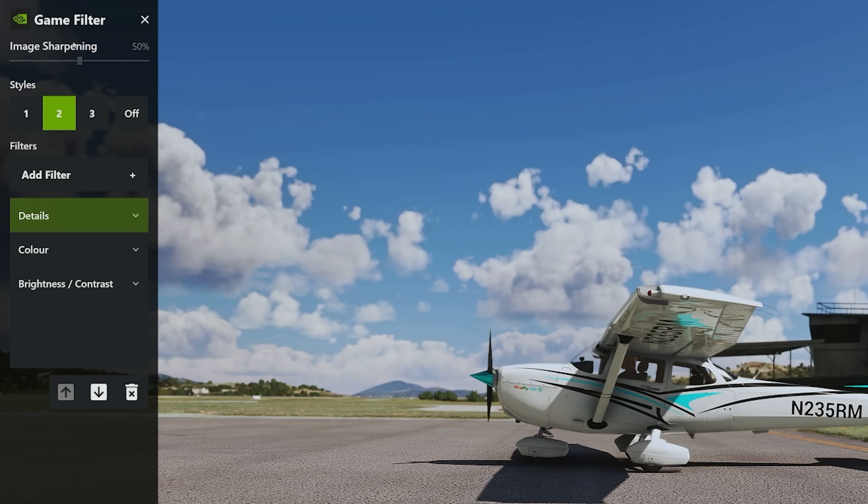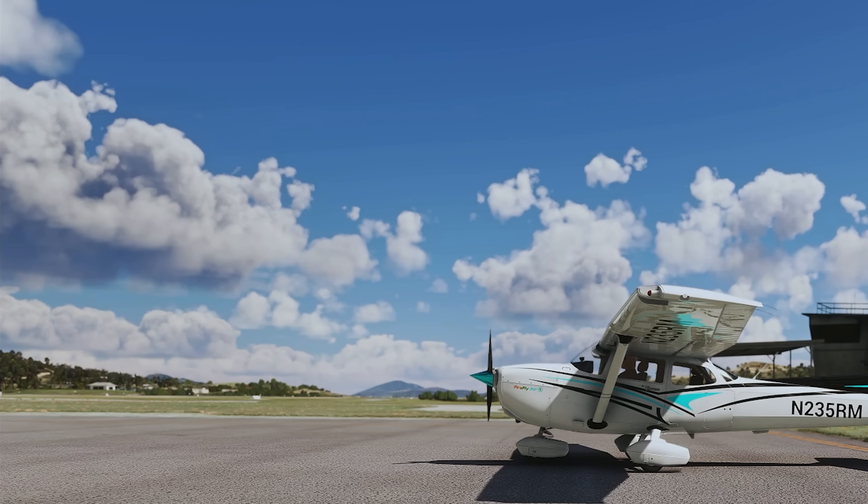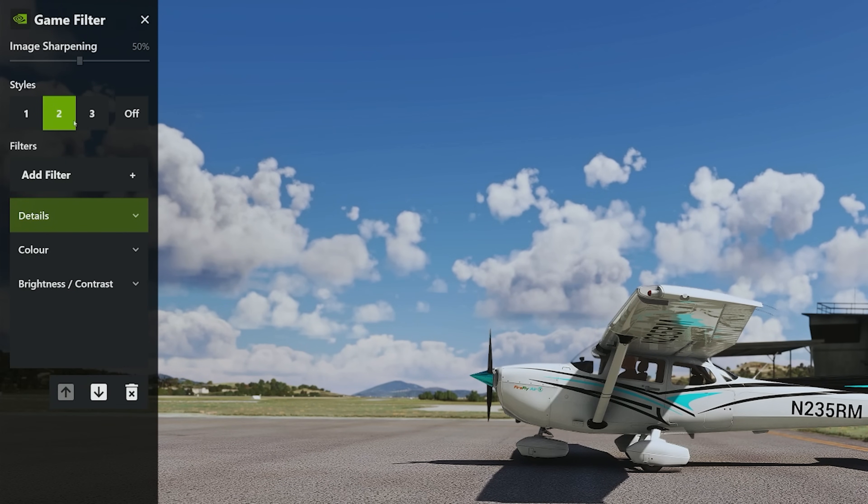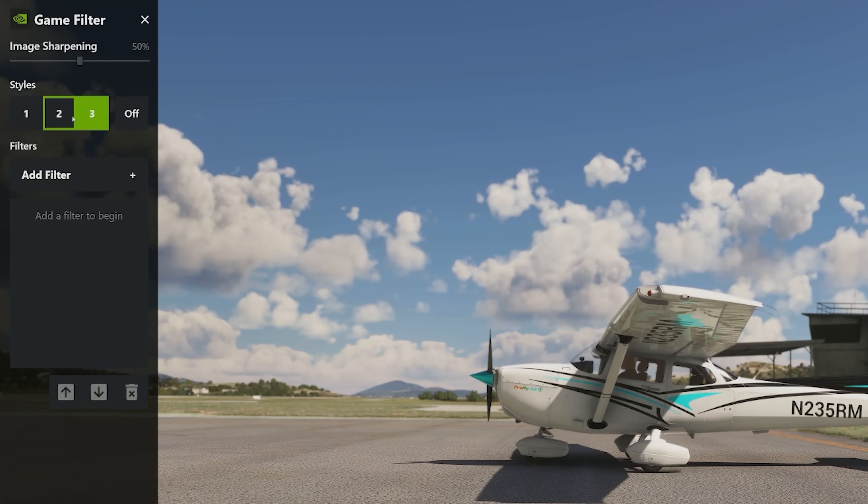Now there is a headache. The game filters and all these settings that you add in: any time you want to update your graphics card, it deletes these. So you've got to write them down, take a picture with your phone, or do a screenshot — whatever — so you know where to keep them. When you're flying, if you want, you can close this menu down. If you want to change your filters again, just press left Alt and F3, which brings up the menu and you can select which ones you want.